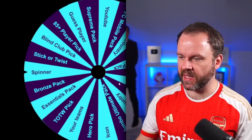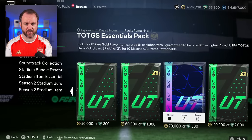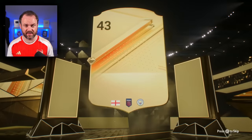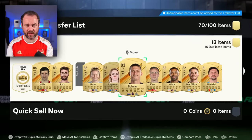All right, our first centre-back. We've got another pack — 12 rare gold player items. I just need a centre-back, surely, with 185 plus. Just a good centre-back, please. We don't get a special card — English left wing, is that going to be Jack Grealish? Not even a walkout. It's Hemp. Just give me a centre-back, please. I didn't say good centre-back, did I? And that's why he's giving me Botman.